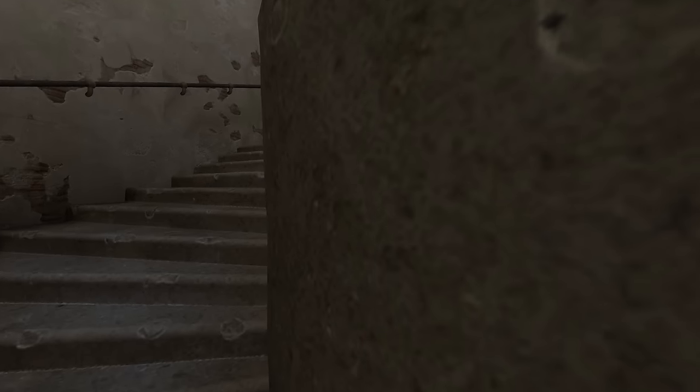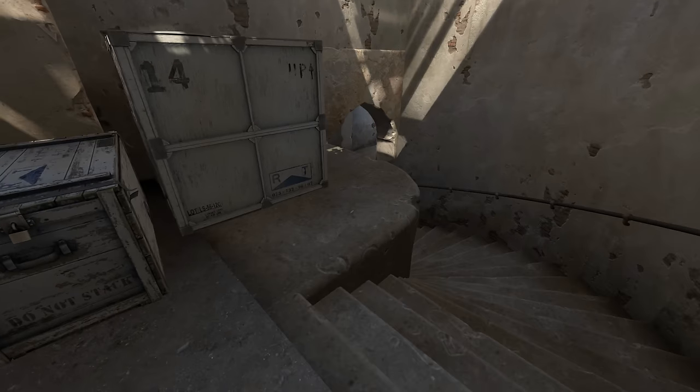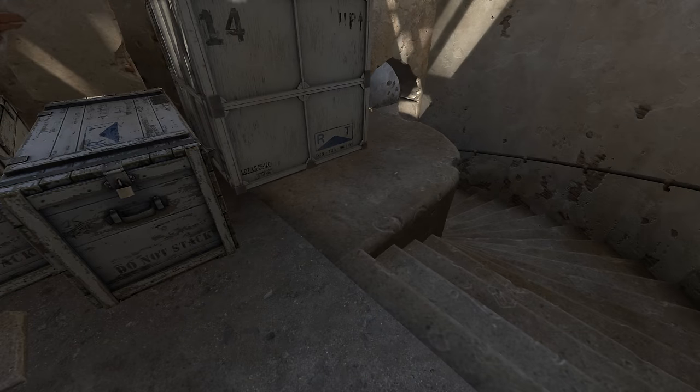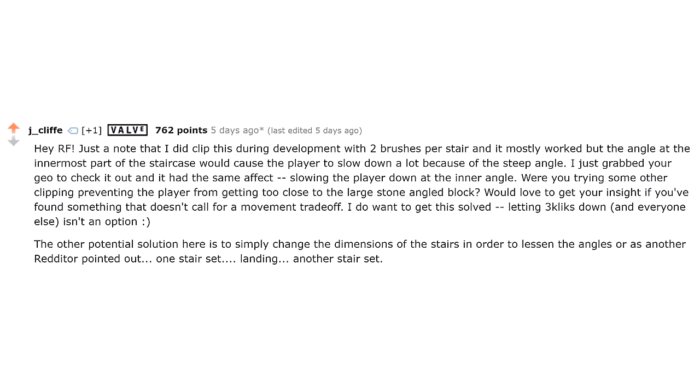The problem is, if the step is narrow enough, it results in a ramp that's steeper than 45 degrees. At that point, the ramp becomes a slope steep enough to stop players from running up. This is what happened to the inner edge of the spiral staircase on Dust2 — approach it too close to that side and you'll come to a dead stop, only able to move backwards or sideways to shallower ground. Indeed, Valve attempted this method but chose not to use it because of this trade-off.